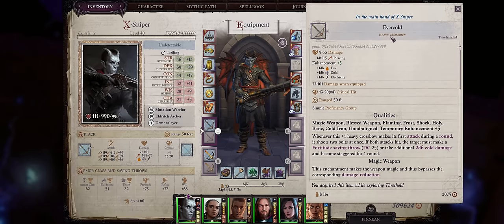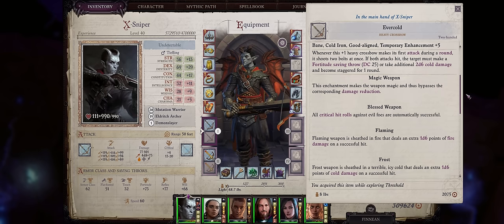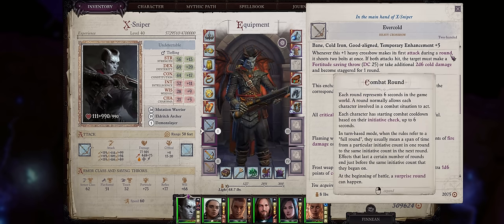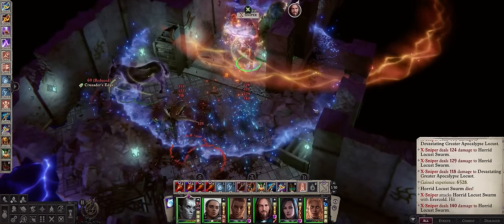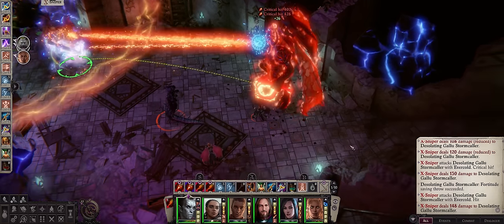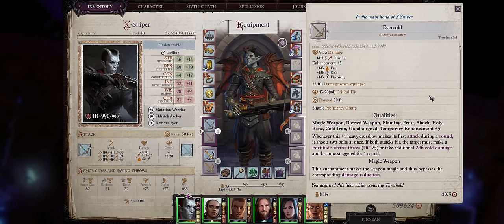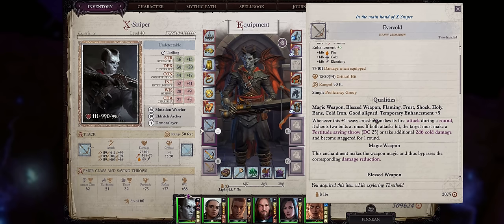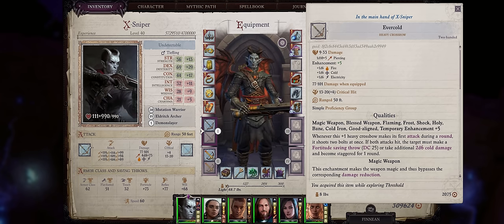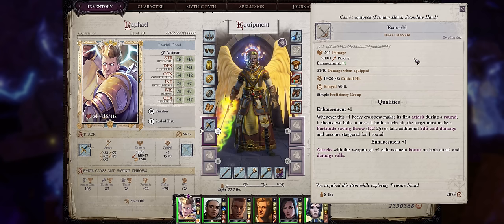For another very powerful weapon we have the Ever Cold Heavy Crossbow — most likely the best crossbow in the entire game. It has the very unique property of firing 2 bolts at once whenever you perform your first attack during a round, kind of like the Manyshot feat except that only works for bows. It also has a debuffing property with a somewhat decent DC 25, and despite being just a plus 1 heavy crossbow by default, remember you can add way more properties through buffs and class abilities. Ever Cold comes from the Treasure of the Midnight Isles DLC at the first set of islands.